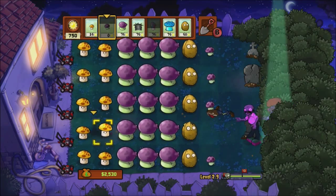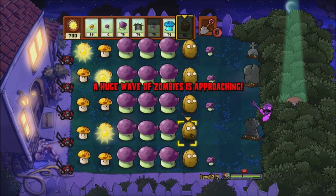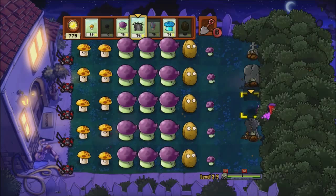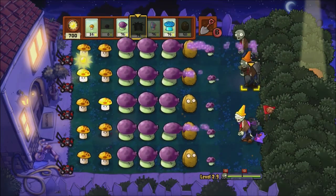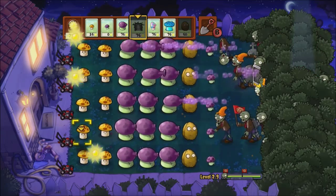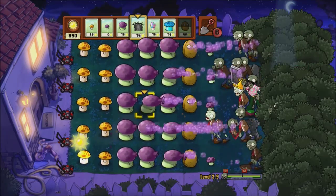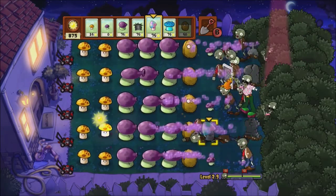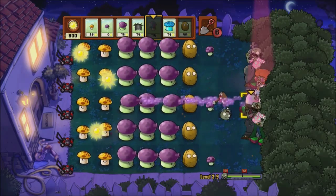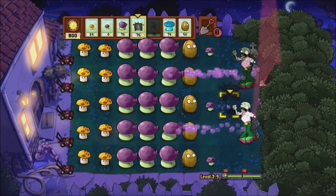The disco zombie is going to very nicely clear up those three lanes for me on his way. I'll swap out that Walnut ahead of the huge chain. My Gravebuster got eaten on that one - I fired him out a little bit too early. There is a disco zombie on his way in. I may have killed him off already - there he is, got him. This is now just these two left.